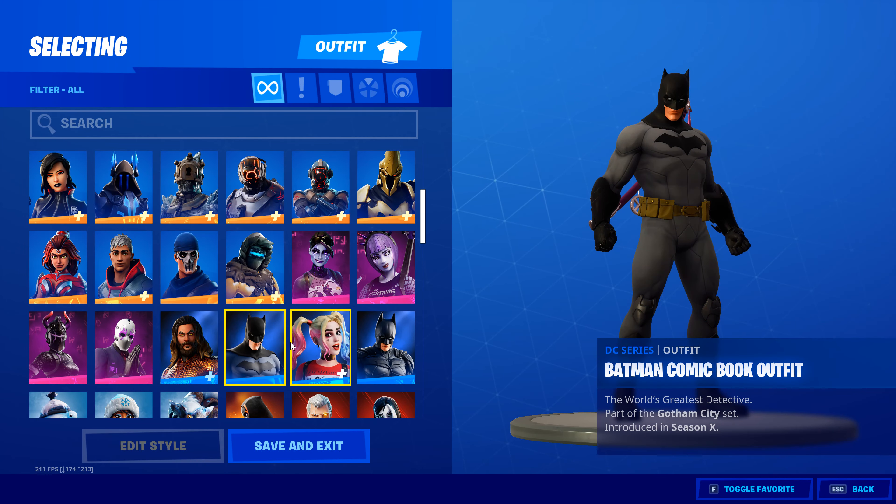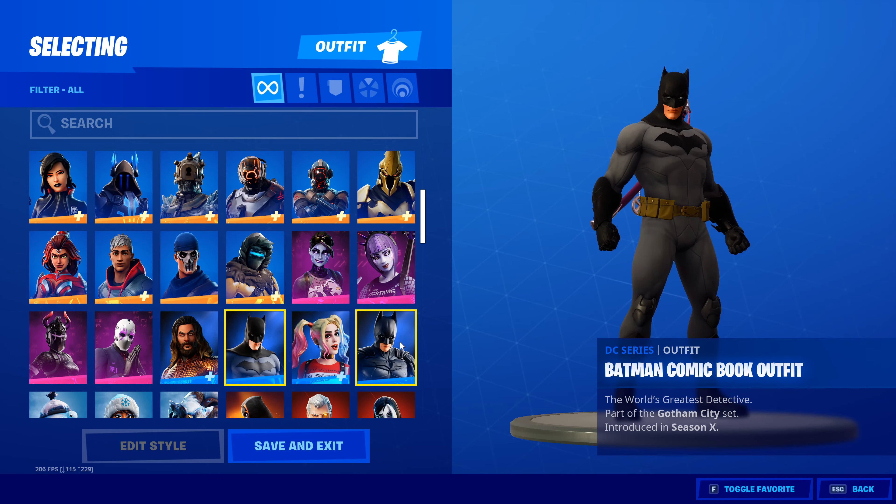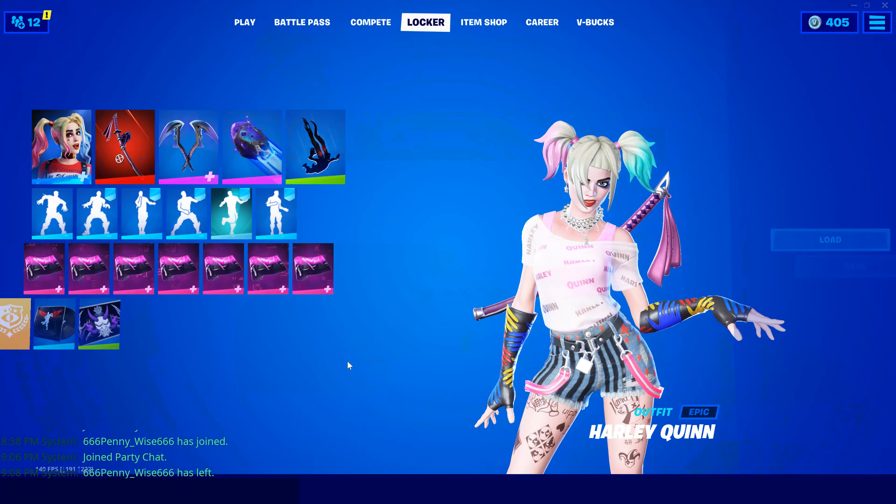We have Vendetta, Valor from Season Four, Dark Red Knight, Dark Wild Card, and Mr. Aquaman himself — a brand new addition to this season. Of course you got Batman, one of my mainly favorite skins from the DC series — they absolutely killed it. You get the Dark Knight movie version and the comic book one, and here we have Harley Quinn, part of another DC series.